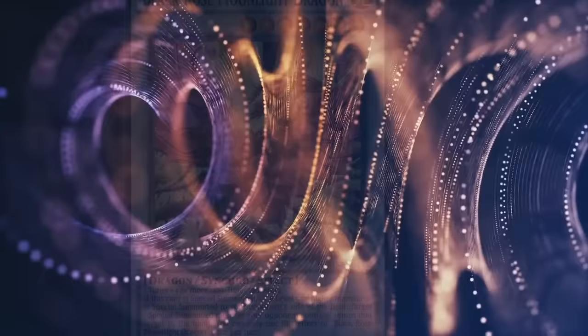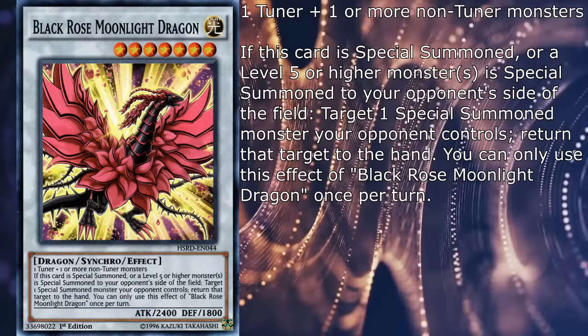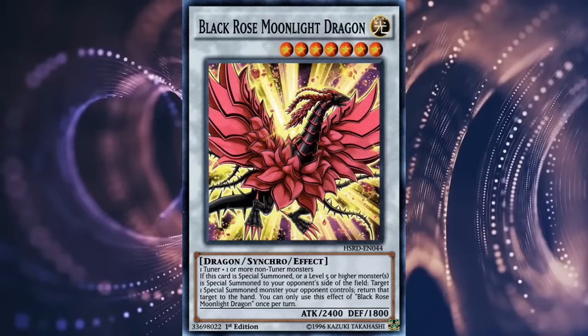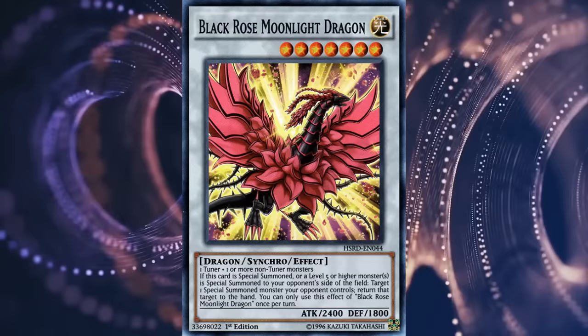The manga variant, Black Rose Moonlight Dragon, is light attribute, and if this card is special summoned or a level 5 or higher monster is special summoned to your opponent's side of the field, target one special summoned monster your opponent controls and return that target to the hand. You can only use this effect of Black Rose Moonlight Dragon once per turn. This is also a pretty great card — bounce on summon is pretty sweet, and when playing against a deck relying on making high-level monsters, Moonlight was essentially a direct counter. Its attribute also made it a sublime target for Spirit Dragon's effect during Blue-Eyes format, especially given that it could also cripple other Blue-Eyes decks. Sadly, nowadays you might not be getting that much use out of it besides bouncing a Straight Thunder Dragon, but the card has had its time in the spotlight. 4Ds.